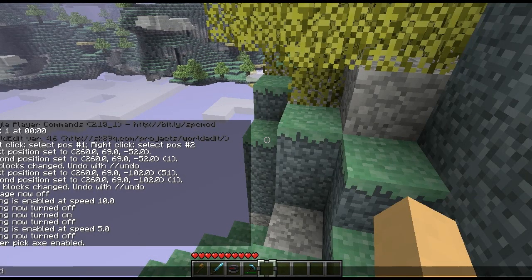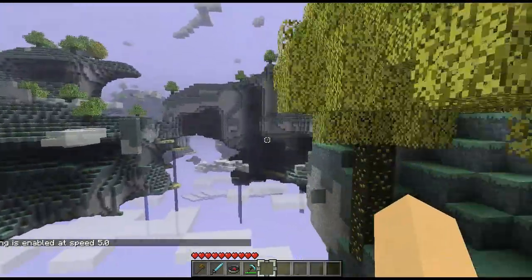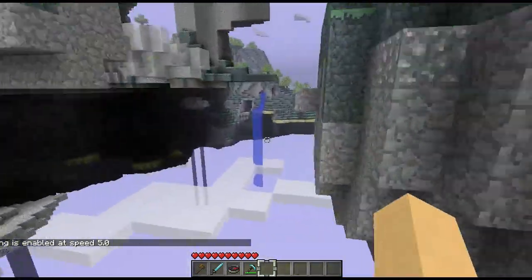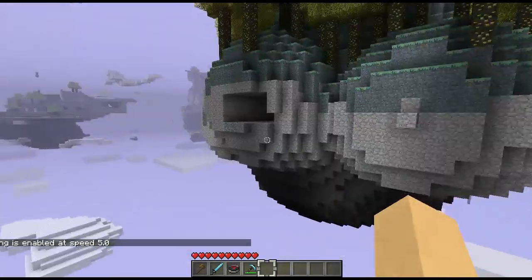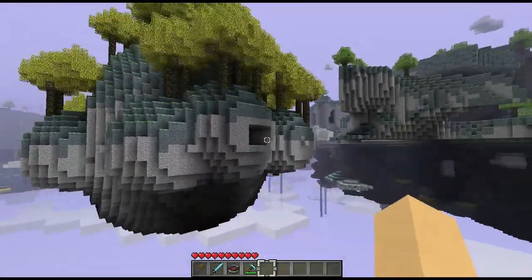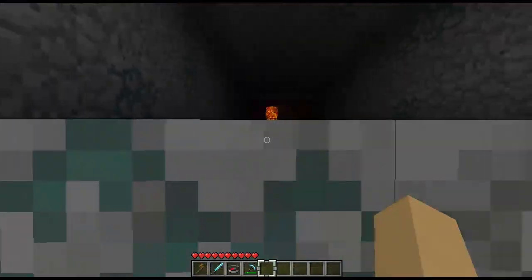I have god mode so I don't fall and die, because I want to show you these secrets - I think they're like dungeons and stuff of the Aether. First thing I come across is this ball, and as you can see there's a hole. It's got all these trees in it and it's a hole in here with this thing.